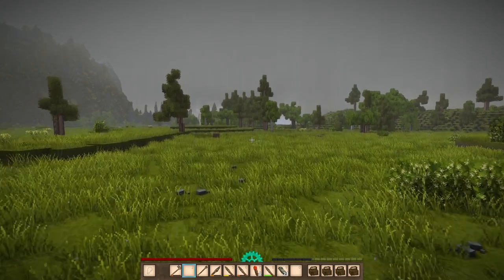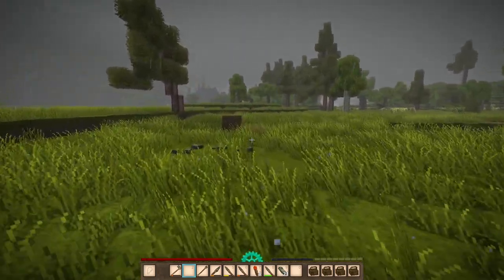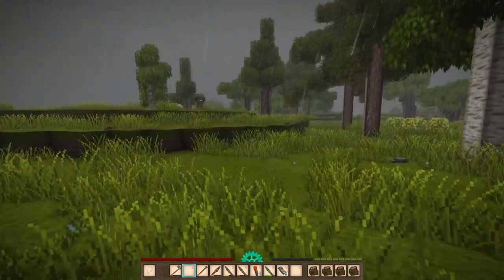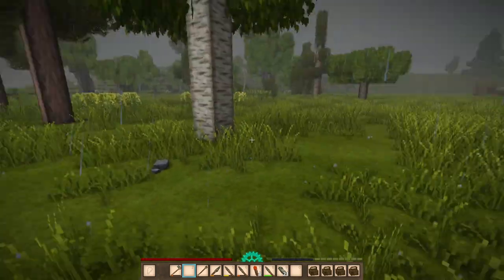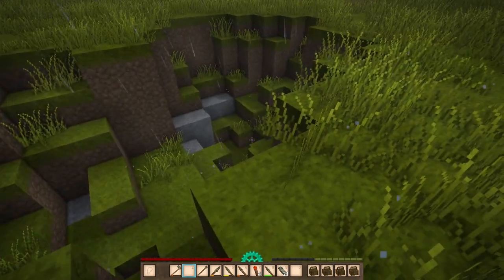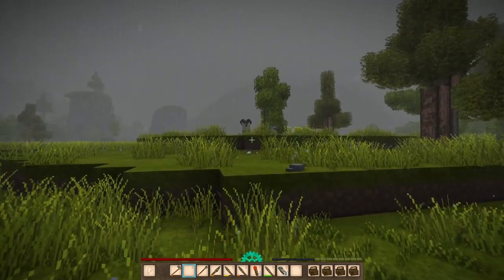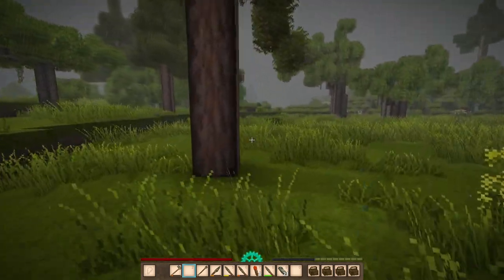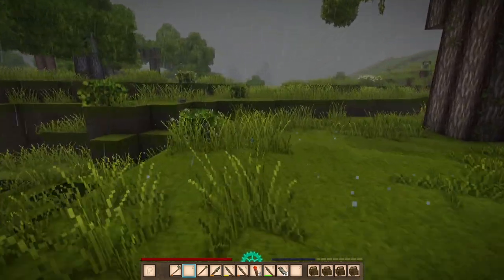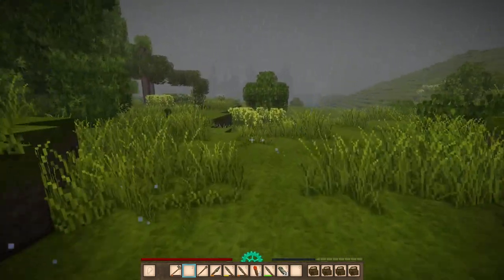Let's make our way over this way to the terra petra and the copper we found. I was thinking of trying to take these guys down and lure them into a pit - that'd be kind of cool, and then we could kill them. These goats or sheep or whatever they are, they're pretty powerful. They're not to be messed with - not with a spear and no armor.